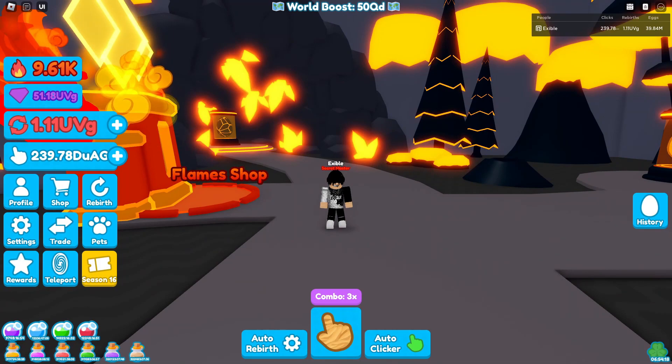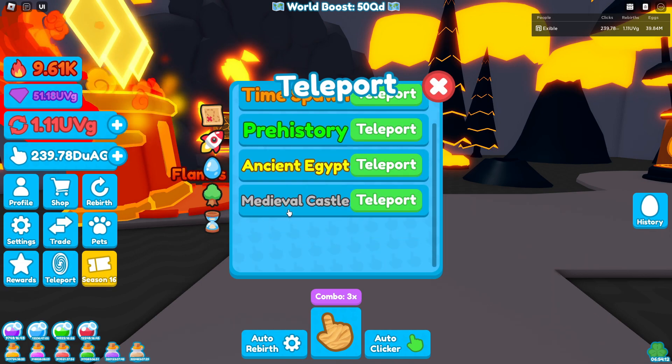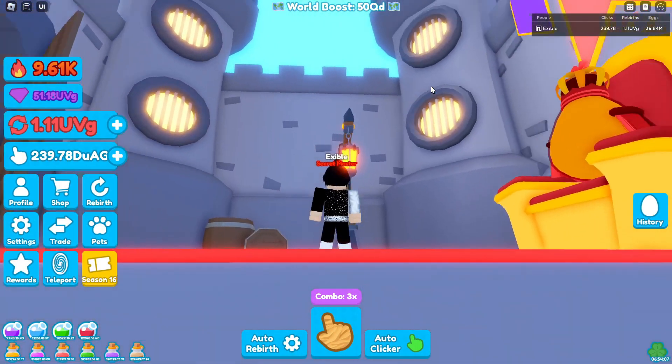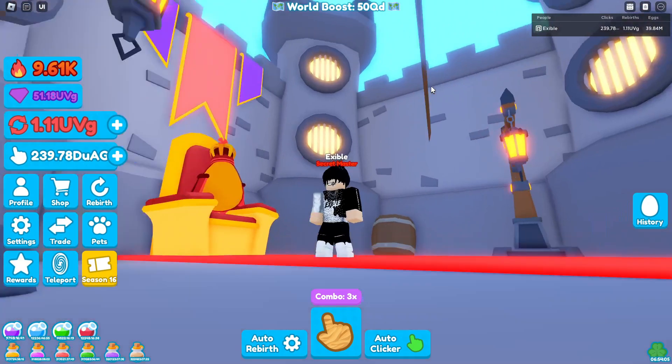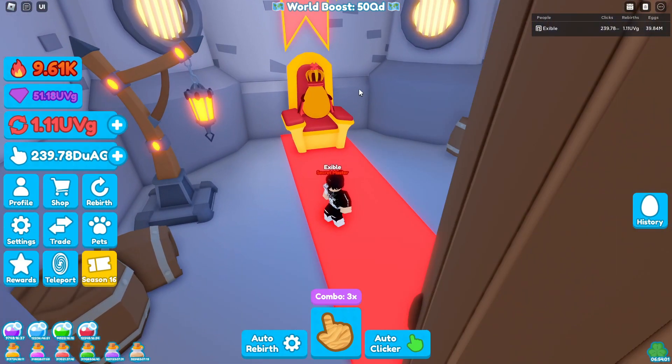Now let's go ahead and go over the new area that we actually got today. If you guys click your teleport and go to the hourglass and down to the very bottom, you will see medieval castle. As you guys can see, we have this little area that kind of reminds me of the community area. It is a pretty small world, but hopefully the minor event that we get coming up soon makes up for this — they typically do really good with their events.